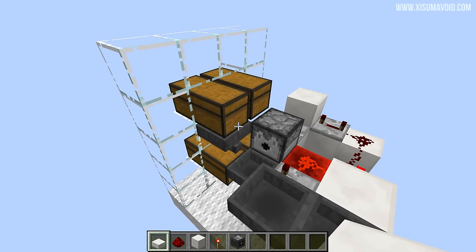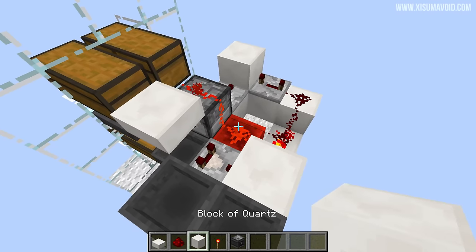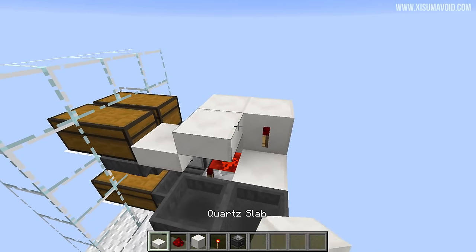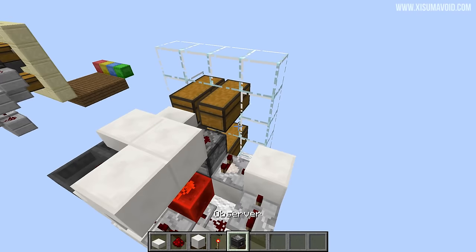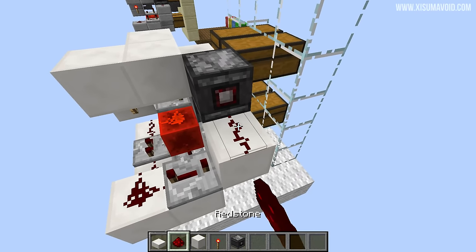Now we will place a slab here in the lower position, behind it a piece of redstone, on top of this redstone a block, another block here with a torch on the side of it, and then a slab at this height. Then we want to go around the back, place the observer block behind that redstone, and another piece of redstone in front of it.